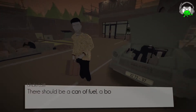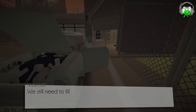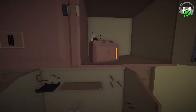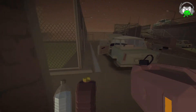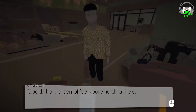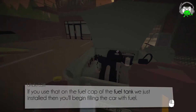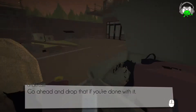Now let's fill her up. We're not getting anywhere without fuel. There should be a can of fuel, a bottle of water, and a bottle of two-stroke oil. It is really nice being able to carry multiple things and switch between them. That's a can of fuel — let's just top it off. We had two out of ten, and we got ten out of ten, but there's no oil in there yet.